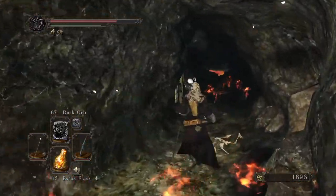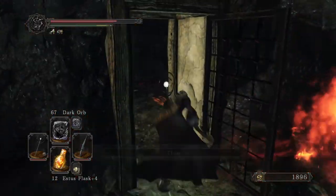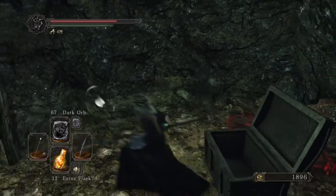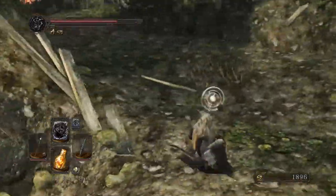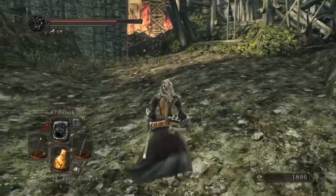There's gonna be a fat lizard right there. You just open this door and roll in — there's a chest, and with that chest you get the Fire Longsword. Then you roll back out, and if you're quick enough to grab the door, the lizard will not hurt you with its fireballs.